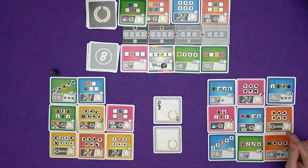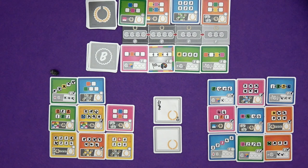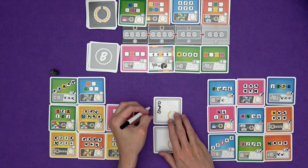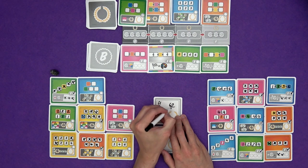This one: five points for every completed row or column. So one, two, three, four — that's going to be four times five, which is 20 points. And then that's all of the scoring. So for me, that is going to be 41, 57, 62 points.